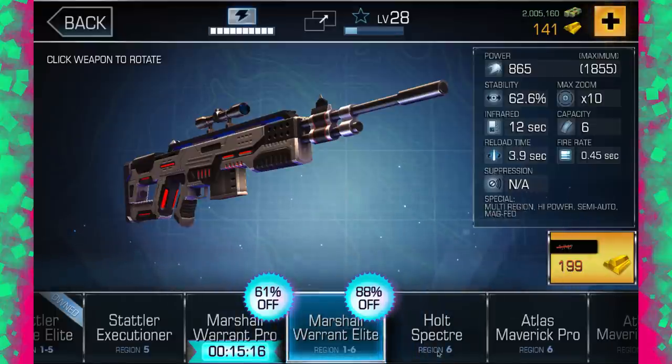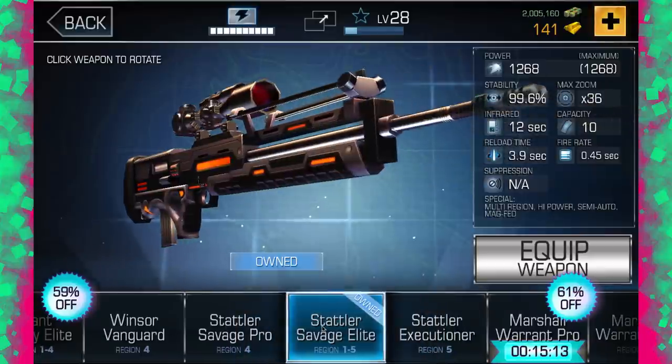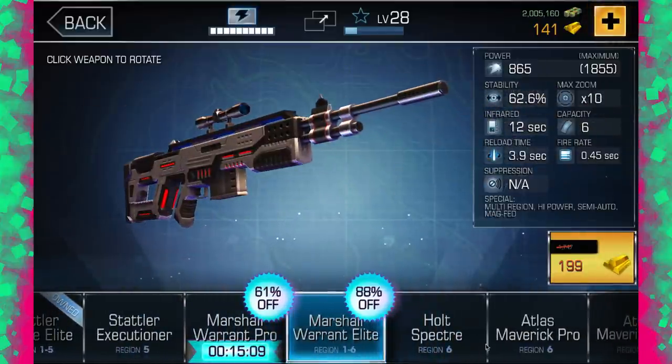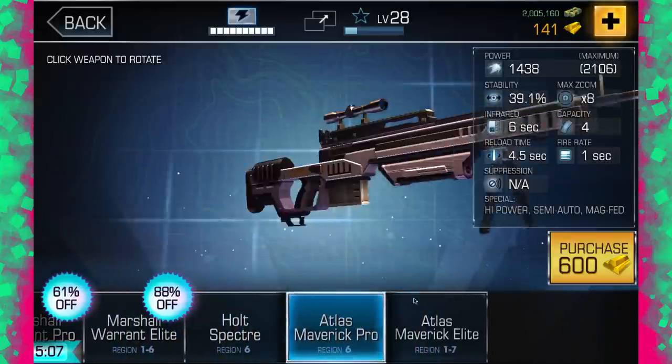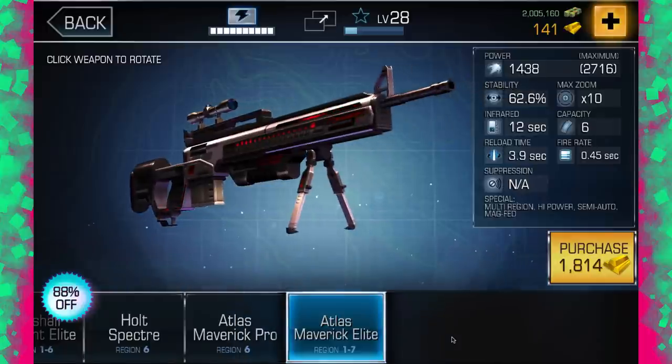It's only $199, which is pretty good. But I already had this one — I bought this one. This was Region 1 to 5, which is a shame because we can't use it in 6. So this is new — a new rifle, and we've got Region 1 to 7. Already they're just thinking ahead. This is great development — they've already got them in the bag. They're not just thinking 'oh crap, what are we going to do?' They've probably already got Region 7, 8, and 9 sorted.